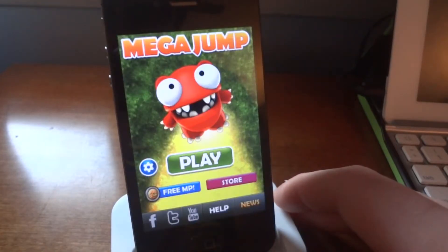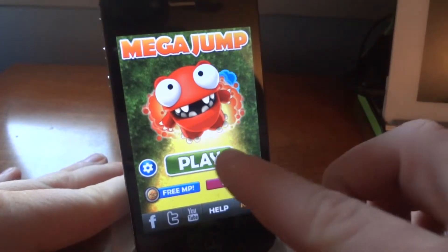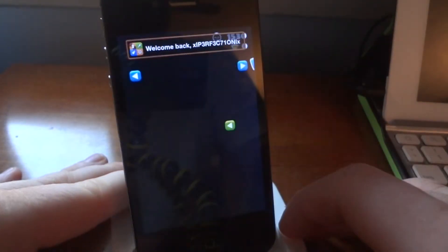Then you can open up the application either from the App Store or open it manually. Once you open the game it should load and have the little wheel at the bottom, and you'll get to the main screen of Mega Jump.